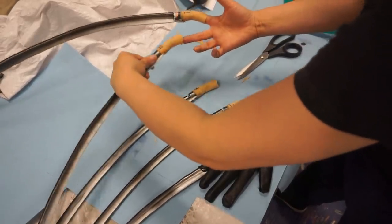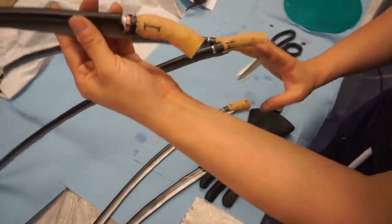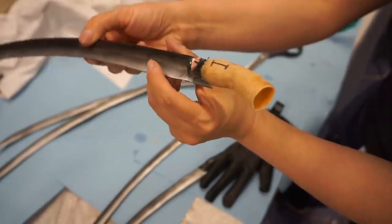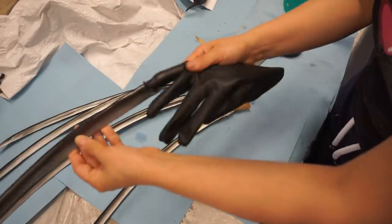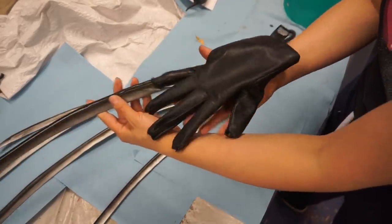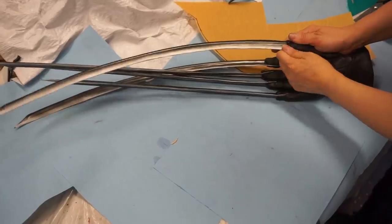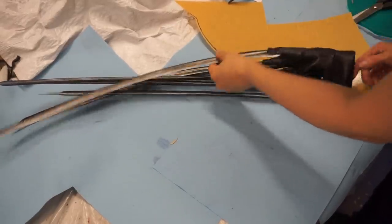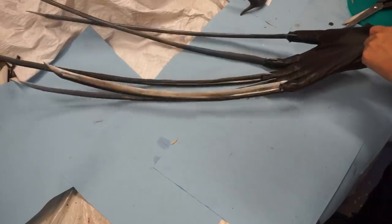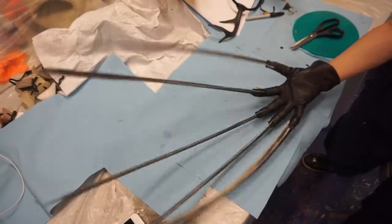I extended the finger caps with strips of worbla, which gave my fingers more of a grip on the blades. Be sure to wear gloves when heating up worbla, and remember that it can also be sanded smoother. The oversized glove makes sense now because the entire contraption has to be shoved through the fingers. I opened the seams at the top and slid the blades through, then hand sewed them shut again. The fit is snug and not uncomfortable, and I can articulate my fingers well. The costume is done!